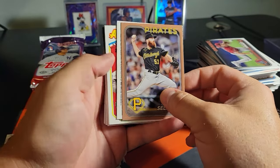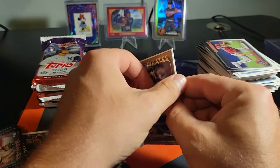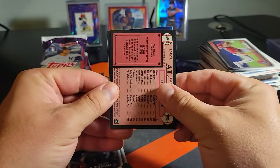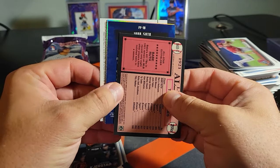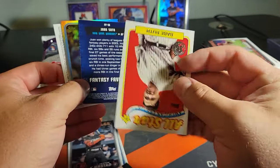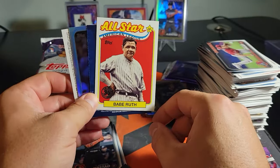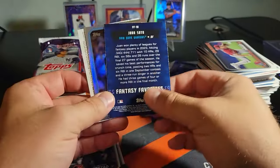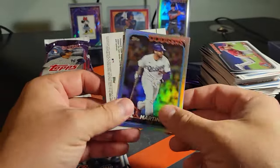I think this is our other mem here — feels real thin, so it's probably just one of the napkins. Nope, it's just two cards that were kind of stuck together. Nevermind. Hey, there's the Babe — the Bambino himself. Juan Soto, J.D. Martinez.